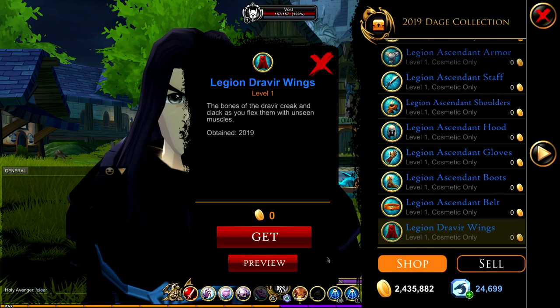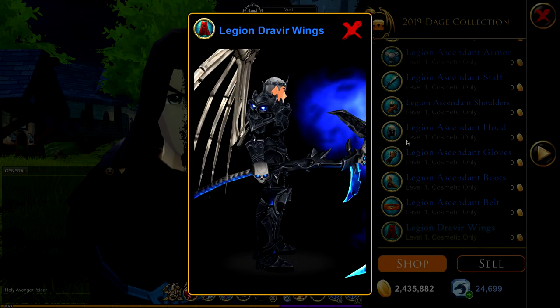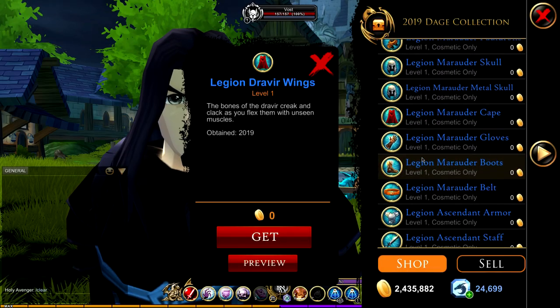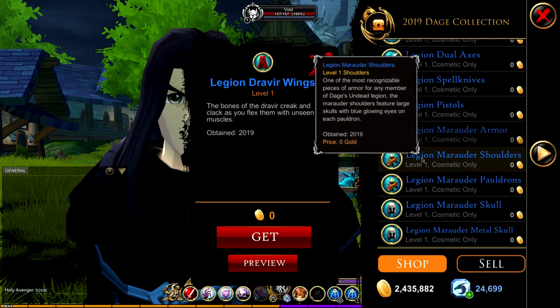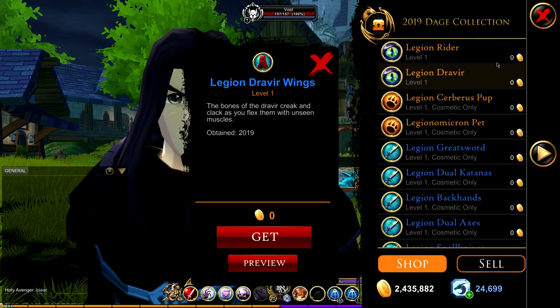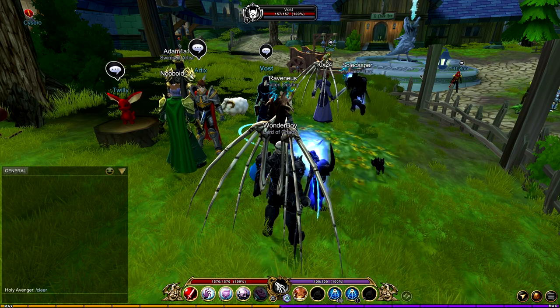Down here we have dragon wings, which are pretty cool. That's the collection overview — I'm sorry I can't show every single item as there are loads. The whole collection costs 4,900 dragon crystals.